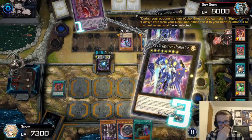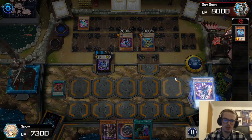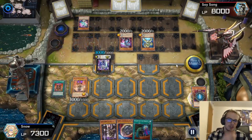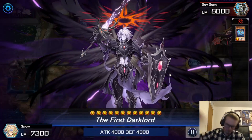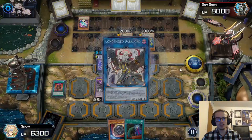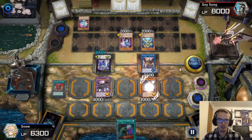Quir activates. They activate both effects of Photon Lord to grab another material as well as negate my effect. Feels bad. They grab a Photon Thrasher and destroy my monster. We special summon out Aluber. We activate the effect of Quir to special summon from the deck as well — crazy, crazy. And then we special summon out Dramaturge. We're going to negate the effect of Galaxy Eyes Photon Lord. Then we go for the fusion summon of the First Dark Lord. Here he is. Dramaturge activates Morida to special summon itself back up to the field. We activate the First Dark Lord to bring out Aluber. Then we go for Link 2 of Condemned.